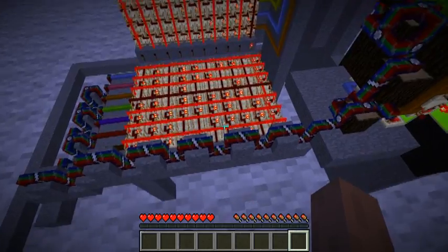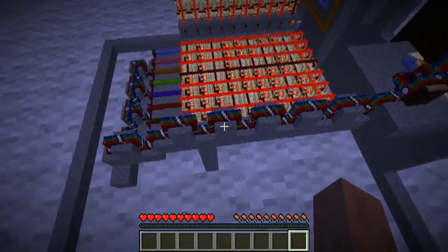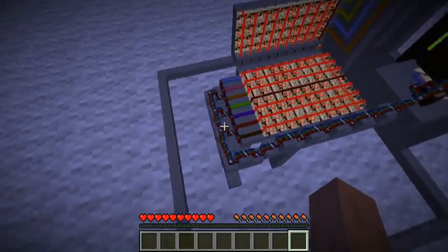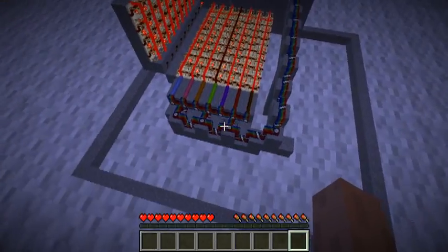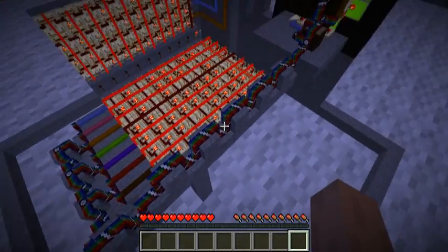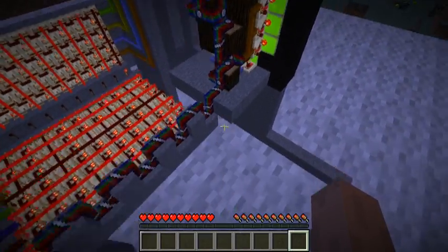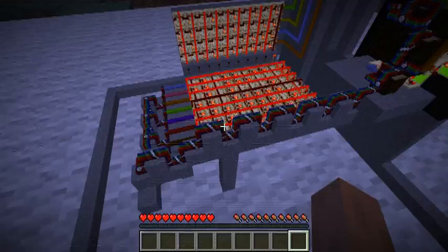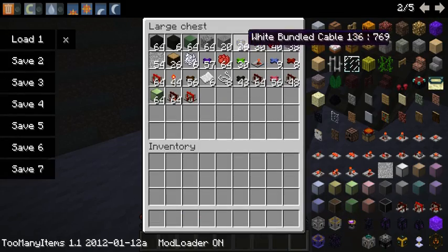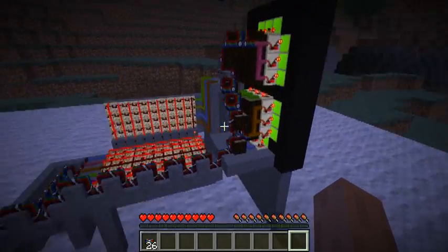As you can see here, this bundled cable — it's not supposed to be like this normally. The issue with Tiny Blocks was it made it so that the bundled cable could not be placed in a straight line. Let me see if I have any leftover — I'll be able to show you. Another thing, another bug with using Red Power with the Tiny Blocks mod: